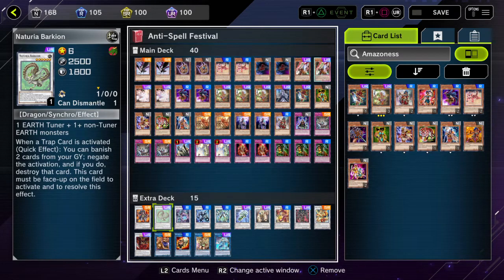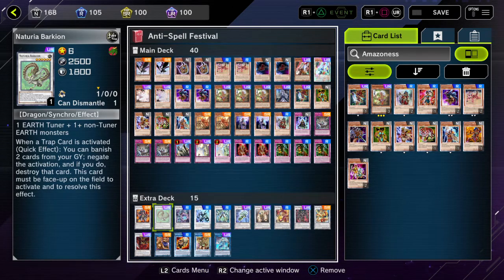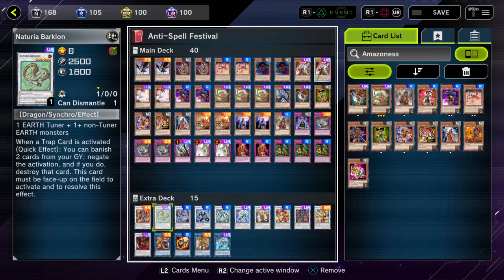Naturia Barkion — this is the best card in the extra deck. The game instantly ends as soon as you make Barkion. He must remain face-up at all times for his effect to work. Not once per turn: when a trap card is activated — no matter whose — as a quick effect, banish two cards from the graveyard to negate the activation and if you do, destroy it. Not once per turn.